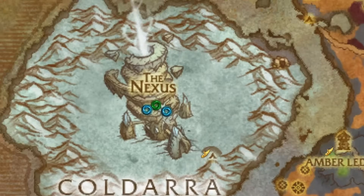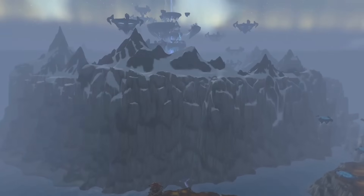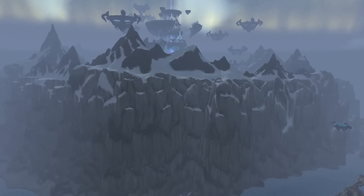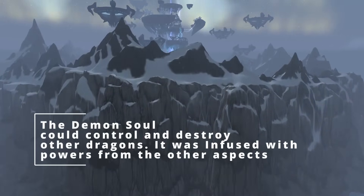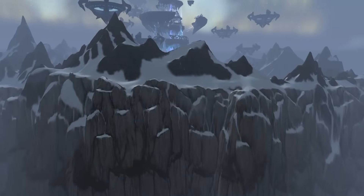Finally, we shoot northwest to Kuldara. During the War of the Ancients, Malygos — the dragon who suffered the loss of most of his dragonflight at the hands of Deathwing and the Demon Soul — sought refuge in the icy solitude of Kuldara. Here, he spent millennia spiraling into madness.